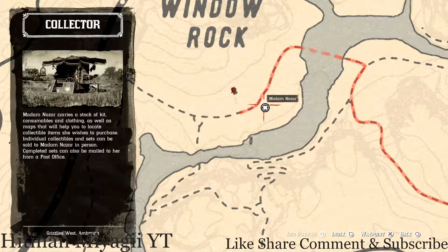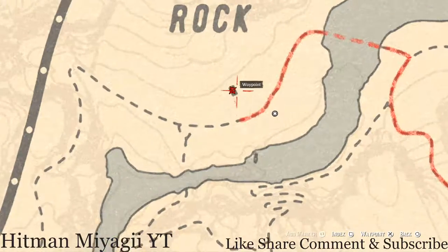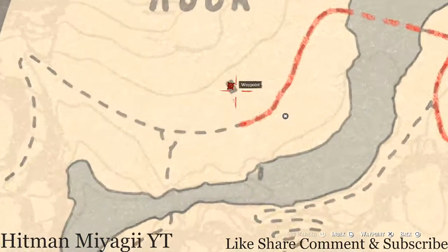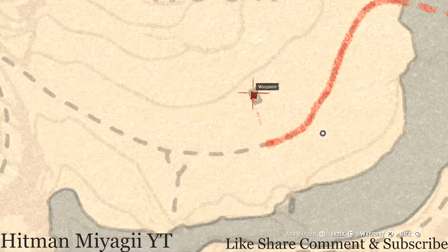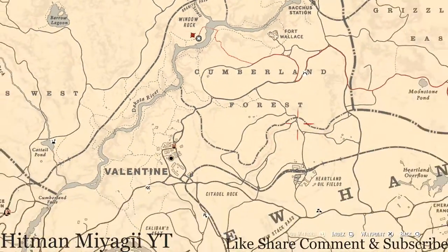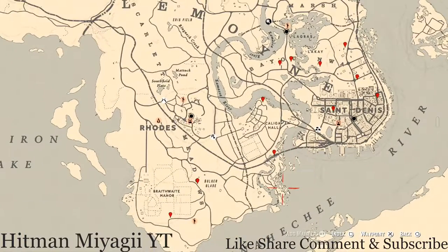Inside where this waypoint is, that's where your Caribbean Rum antique alcohol bottle is — right across the path. Inside this shack or cabin, as soon as you walk through the door, to your left there's a table. On that table you will see the Caribbean Rum antique alcohol bottle. Just grab it and go about your way.